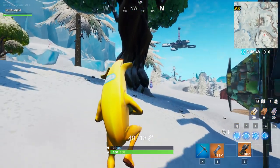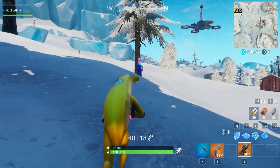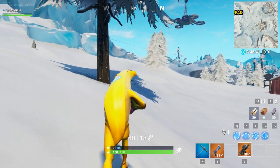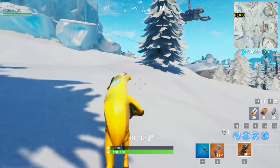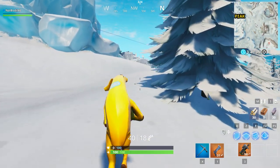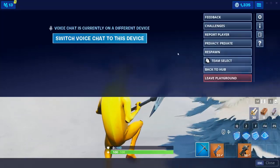Alright guys, as you can see we're running towards the location because we're actually pretty close. This week's Fortbyte requires you to have a special pickaxe equipped, which is unlocked at battle pass tier 80 or so. I think you need the outfit and then you can unlock it. I'm first gonna show you the location, and then I'll tell you how to unlock the pickaxe.